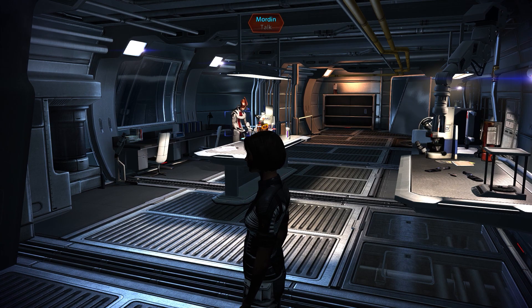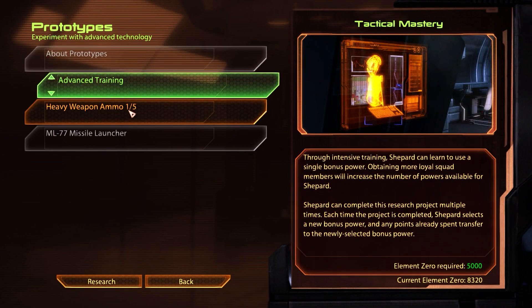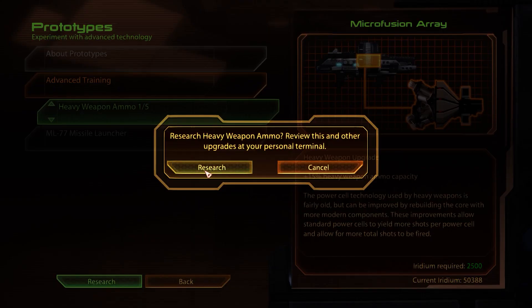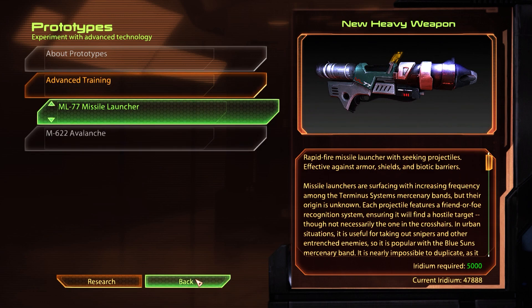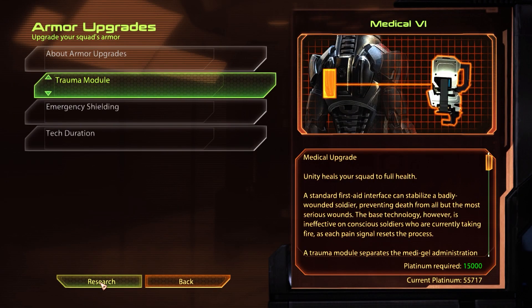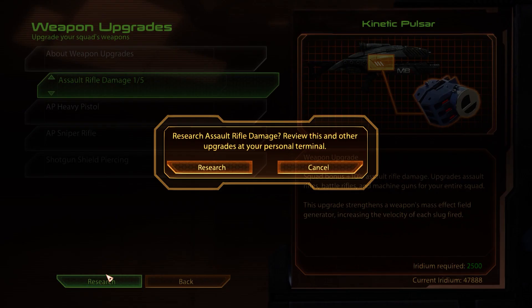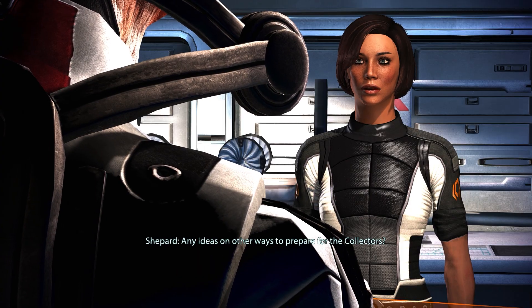That's Jacob done and dusted for now. Let's head to the tech lab, which is now unlocked and where Mordin will reside throughout the mission. Before we talk to him, let's investigate the research terminal. We have three prototypes for review — we can select a bonus power and upgrade the heavy weapon ammo capacity. Let's increase our medical capacity too. There's also a trauma module and a Solaris rifle damage upgrade. That's now done.